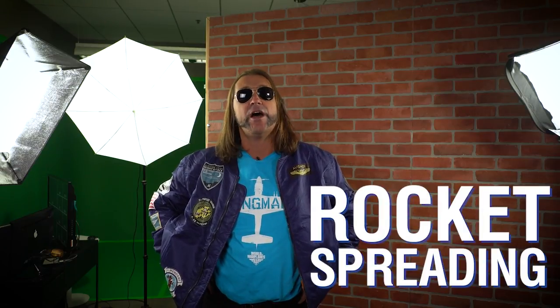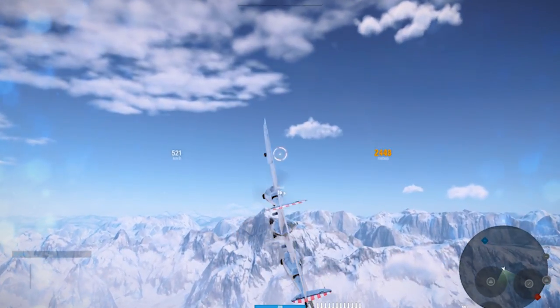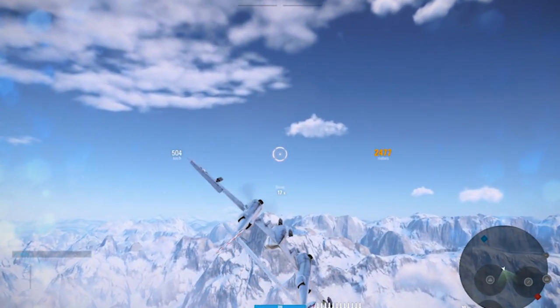This is called rocket spreading and it needs to combine with something called an aileron move. You're going to be using the A key almost exclusively and the R key to send off your rockets. As the plane is flying along, if you hit the A key, it will affect the aileron and you'll do a beautiful spiral like that in mid-air.